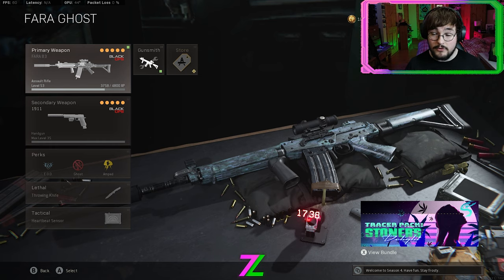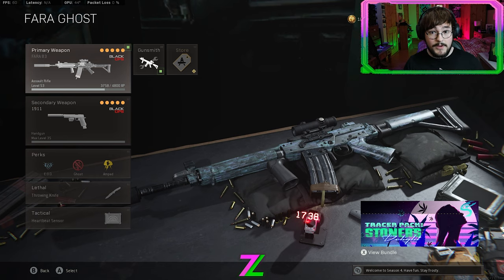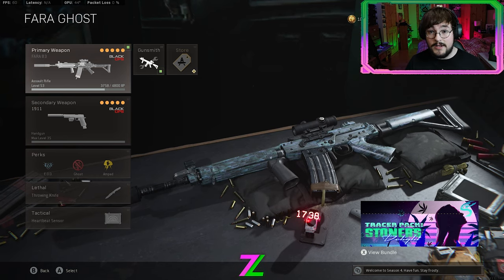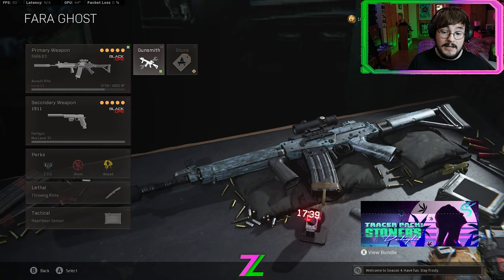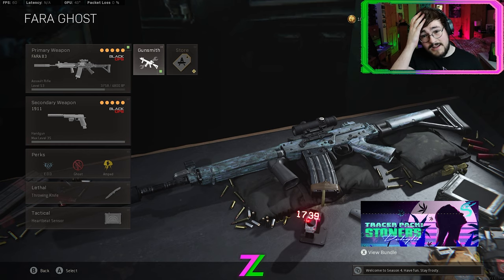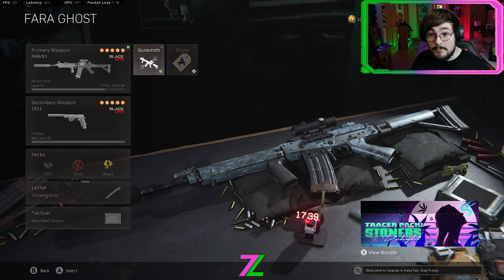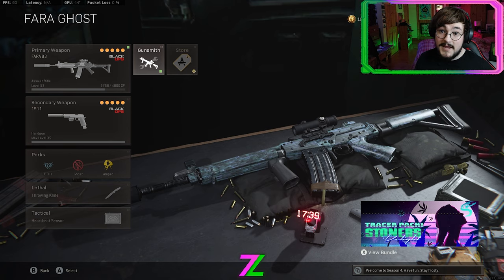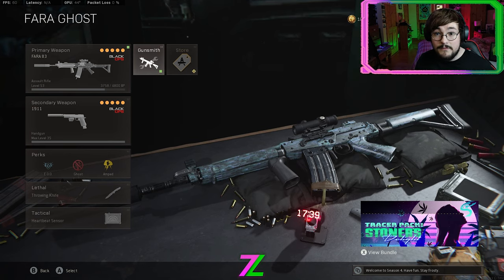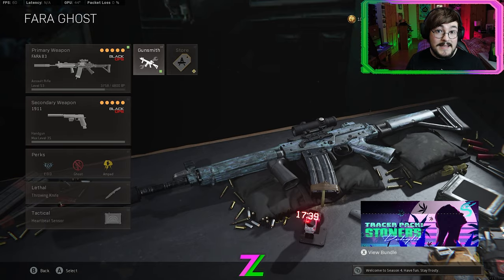Last but not least, the Fara 83. This is a weapon to use if you do not want your shot to move — the recoil control on this is super good. It's very easy for newcomers who struggle with recoil. With the right sight, you get great accuracy at any distance, and while it may lack a little on power, it more than makes up for it with 60 rounds in the clip. If you're new to the game and want to get better, this is the AR to train your shot with before moving on to guns like the C58. I highly recommend it for anyone who likes running an easy-to-use AR.